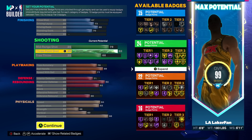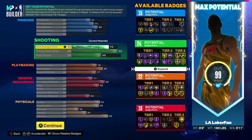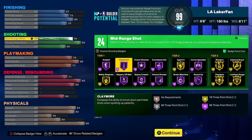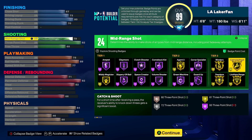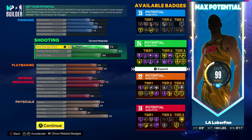We'll keep going through the categories and explain the whole defensive situation, which is a really important part of this build. Shooting-wise, 24 shooting badge points will be enough to run all the tier-threes you would want — between blinders, catch and shoot, and limitless — or even if you don't want catch and shoot, enough to afford all the tier-ones and tier-twos you'd like to run as well.